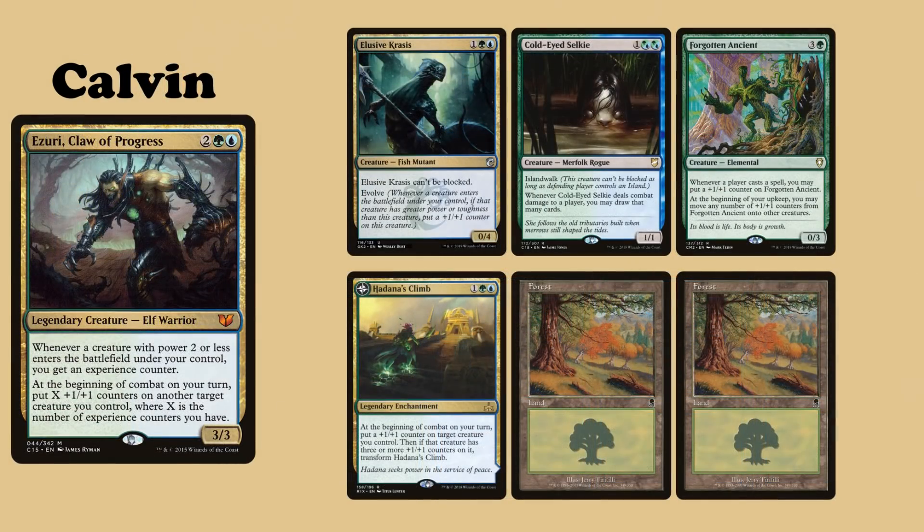And finally, Calavin's commander is Azuri, Claw of Progress. His opening hand is made up of Elusive Krasus, Cold Eye Selkie, Forgotten Ancient, Hadana's Climb and two Forests.